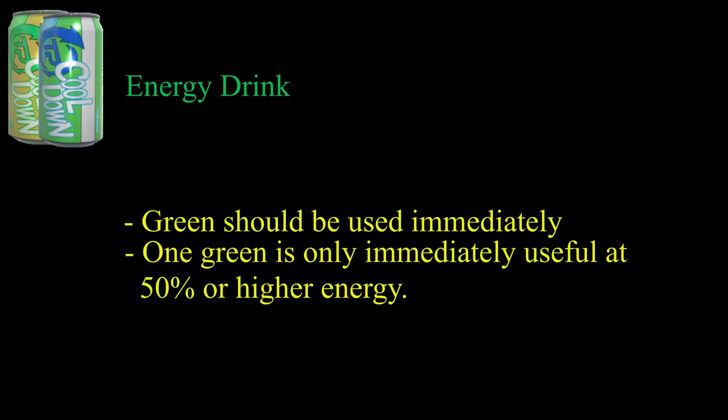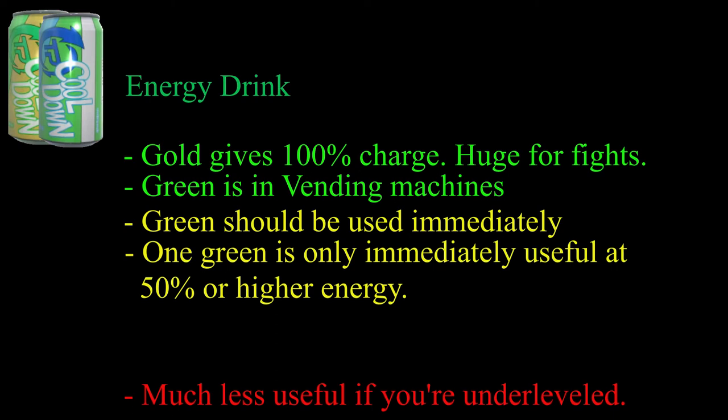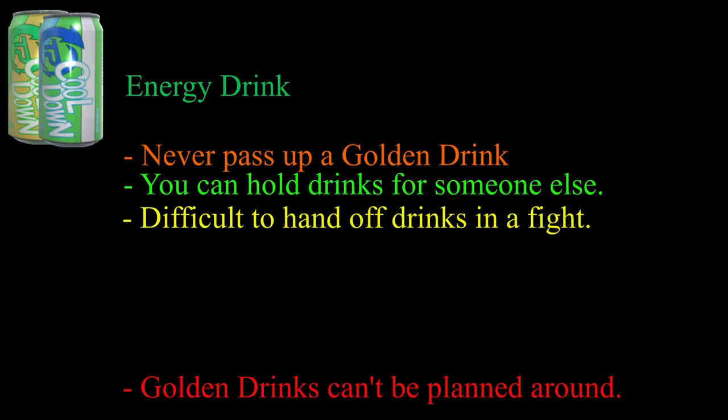The next item I want to talk about is my personal favorite, the energy drink. This drink comes in two varieties — the green drink restores 50% of your energy, and the gold drink restores all of your energy. These do not increase your power level; they just refresh the charge that you use to transform, like a senzu bean. Green drinks can be bought from vending machines. If you find yourself ahead of the raider in strength, buying two drinks lets you get a second transformation immediately so you can go toe to toe with them for longer. But if you find a golden drink — which can only be found in item boxes — you carry it. You drop literally everything else and carry it for your strongest teammate so they can fight for a longer period of time. This item is insane and could mean the difference between dying and holding off the raider for upwards of minutes.